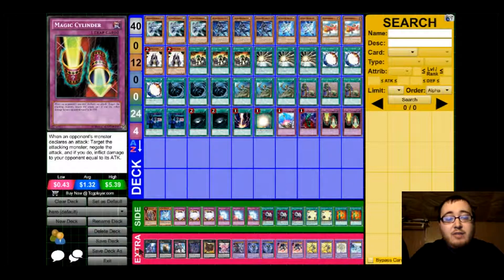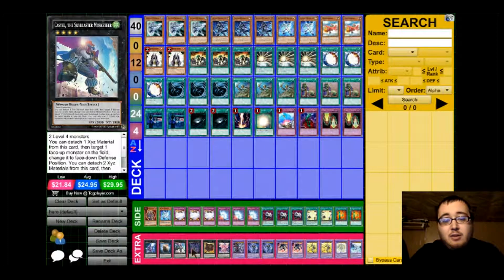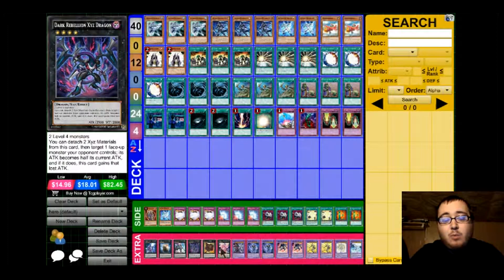Now for the extra deck, for the rank-ups for XYZ monsters, we have 1 Number 101, 1 Cairngorgon, 1 Castel, 1 Rebellion Dragon, 1 Cowboy, and 1 Heartland Draco.